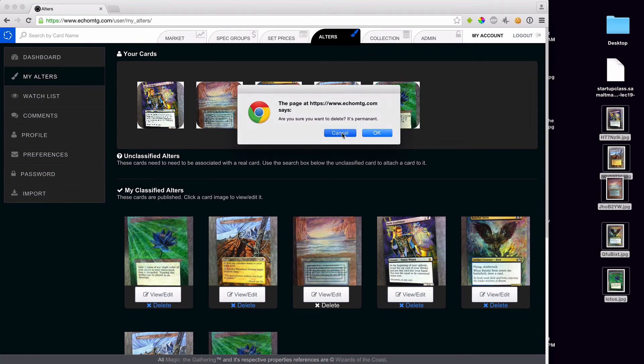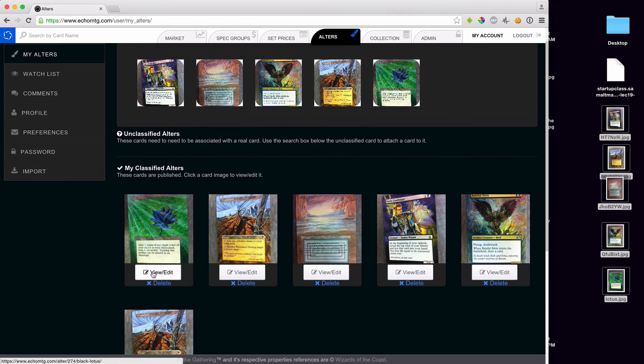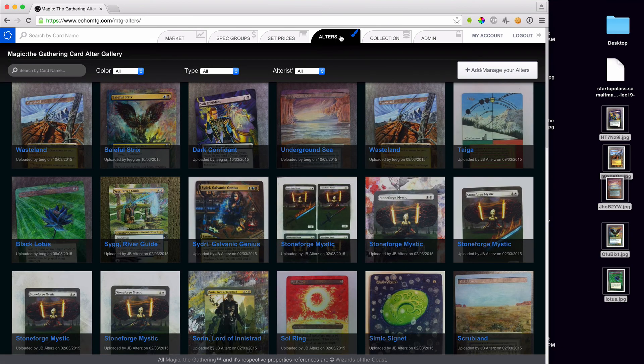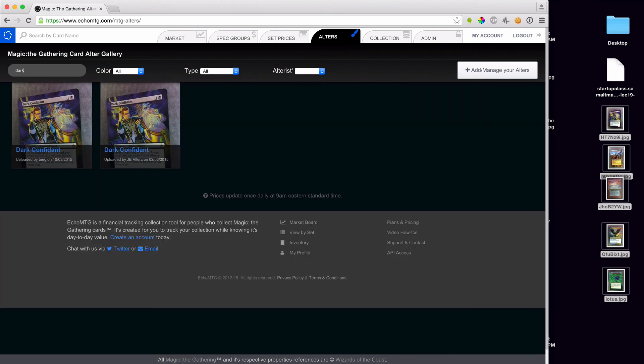From here you can choose to delete something. Since I have the Black Lotus twice, I'm going to delete this one to show you how that looks. You can choose to view and edit them — I'm going to view edit. You can see the card uploaded, and over here you can type in your information on each page: write a description, put a value to it, and do comma-separated search terms like 'acrylic' or 'peel' or whatever you want. Eventually there'll be search against these comma-separated terms. If we go into the Alters section, we'll notice the items I just uploaded are shown there and already searchable — there are our two Dark Confidants, the one I uploaded and the one by JV Alters.